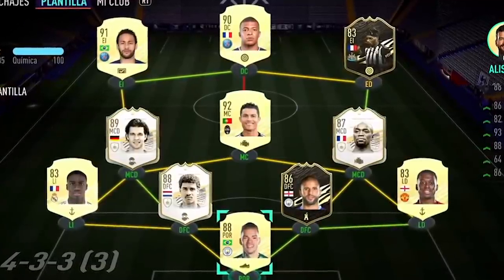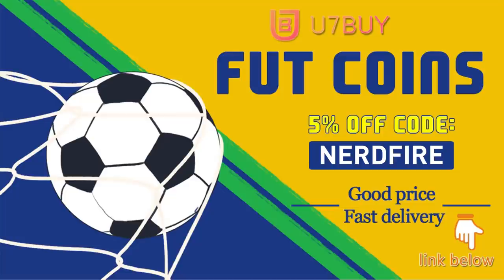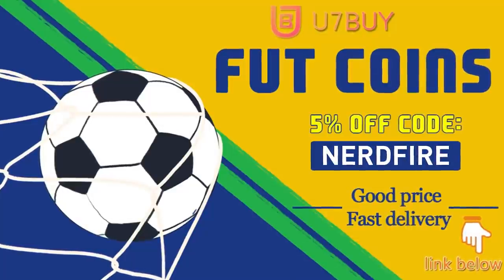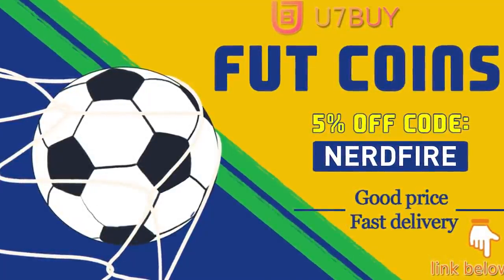Are you facing ridiculous teams and stuck with ones just like this? Well look no further — head over to you7buy.com and get yourself some FUT coins using the code nerdfire at checkout for five percent off your order. It'll be linked in the description. They are cheap, safe, and the most reliable, so make sure you go ahead and check them out and make your team better than ever.